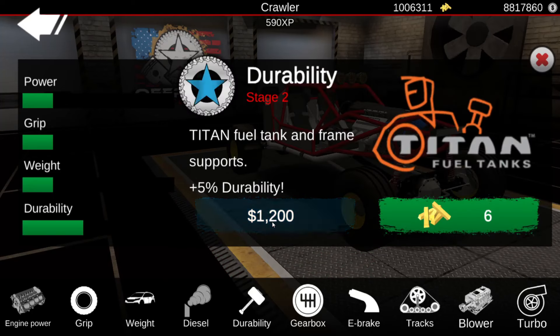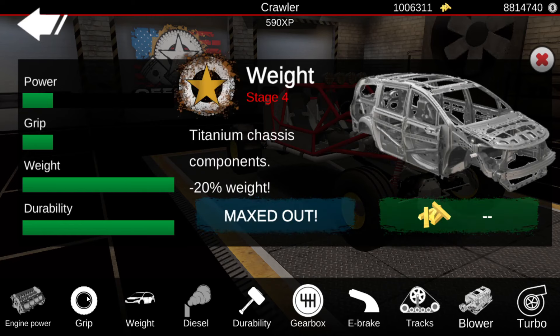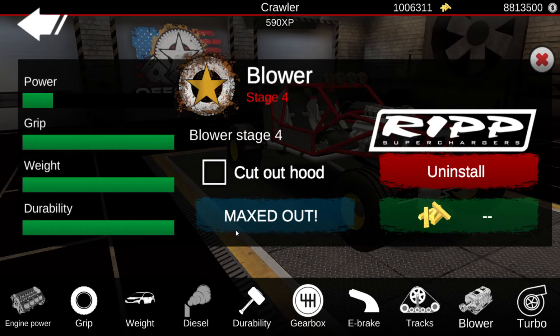All right guys, let's do manual, make it light right here, and we're going to do a blower. There you go, blower on it. And max out the power.